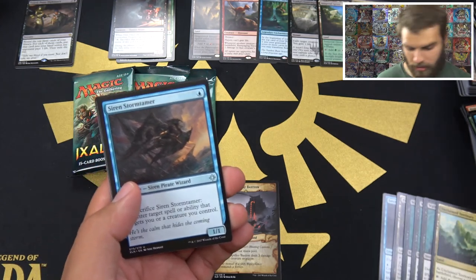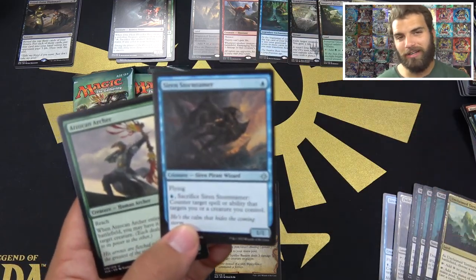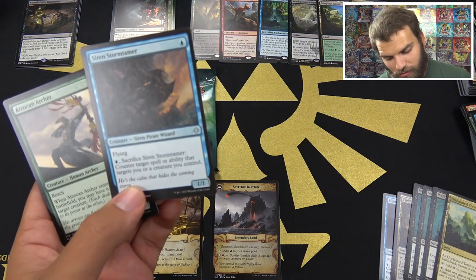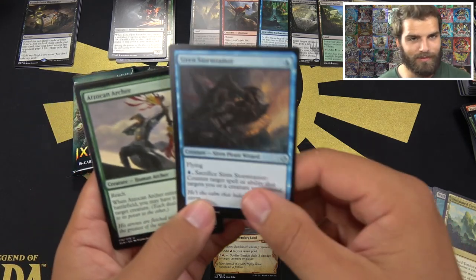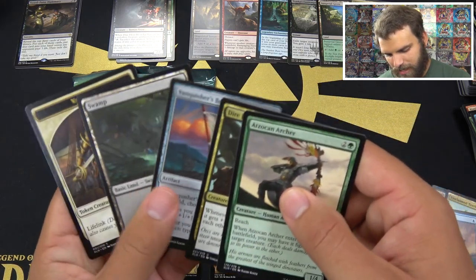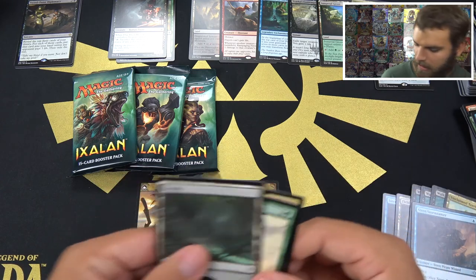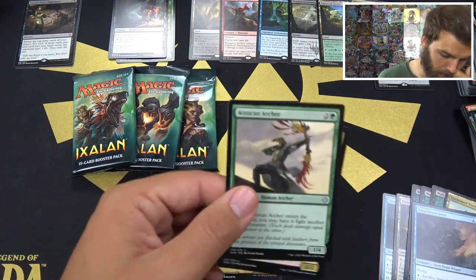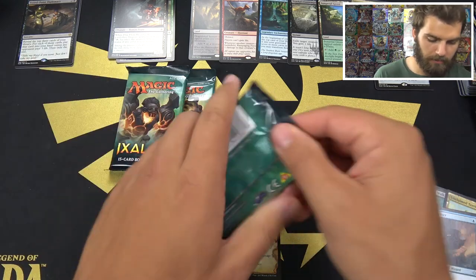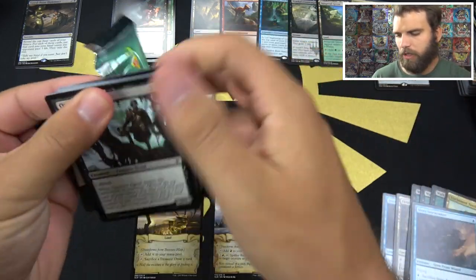Demystify. Another Storm Tamer — good card. By the way, I don't think we talked about it last time: one mana for a 1/1 flying. Not terrible, good in limited. It has an effect where you may sacrifice it to counter target spell or ability that targets you or a creature. 'He's the calm that hides the coming storm.' Dire Fleet Captain's back. Another Vanquisher's Banner — not a bad rare to pull. All creatures of the chosen type get +1/+1, and when you cast a creature of that type, you draw a card. You choose a creature type when it enters — dinosaurs, pirates, merfolk, whatever you want.